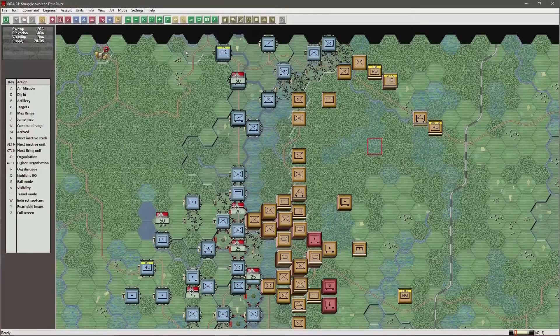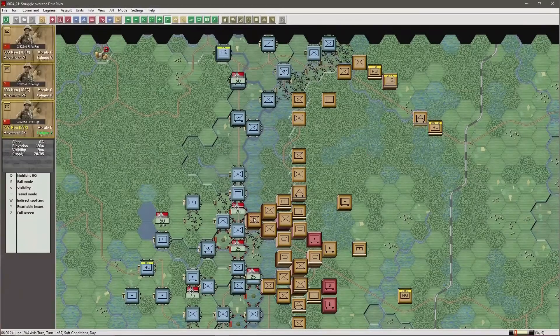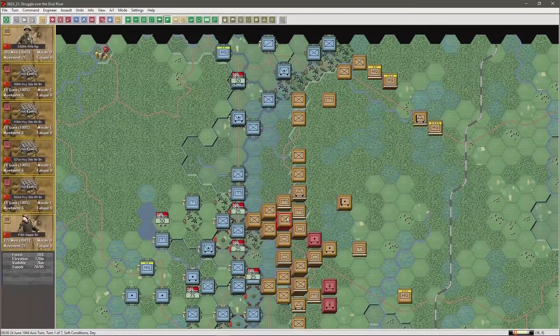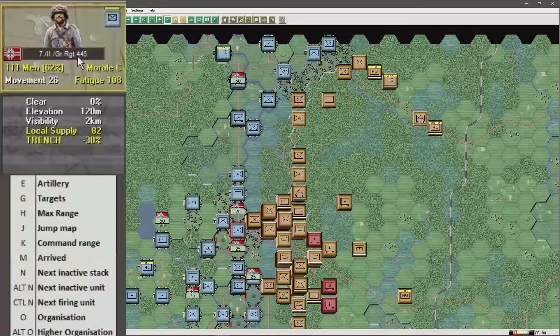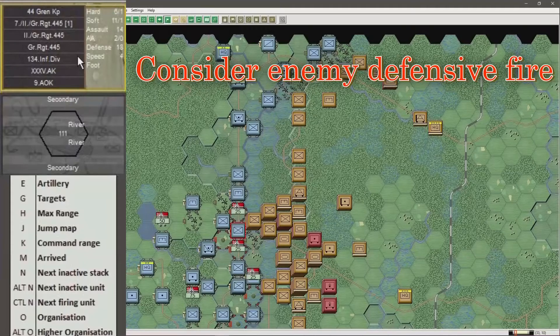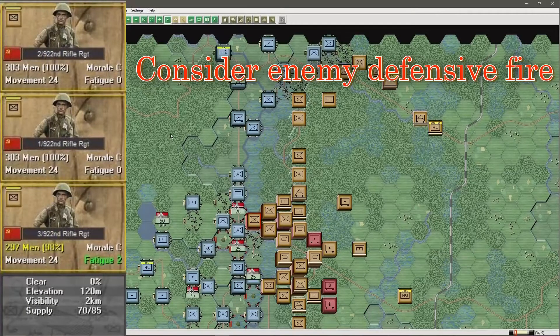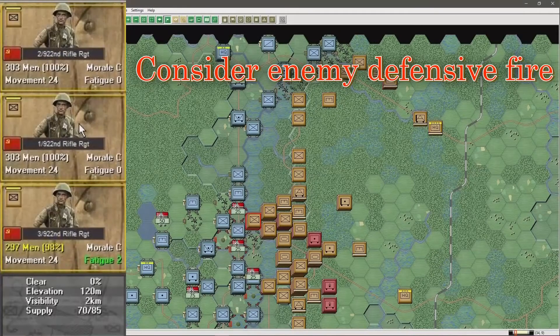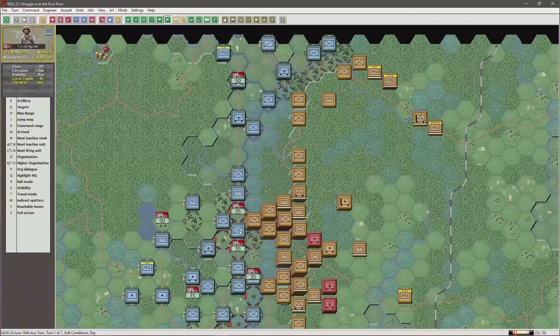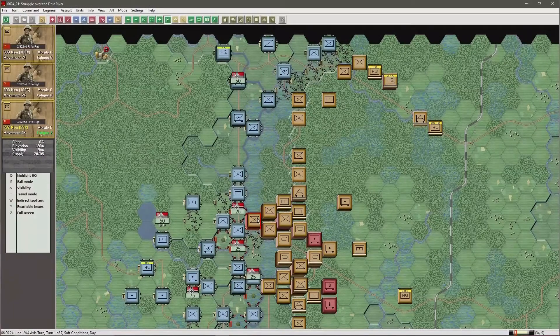Our main issue is there are stacks of Russian units with ample artillery support. Would it be wise, for instance with this unit the 7th Company 2nd Battalion 445th Grenadier Regiment, to attack three battalions of Russian infantry plus all that defending fire? I think all we are asking for at this stage is to get our unit disrupted and make it easier to be assaulted by the Soviet in the subsequent turn. So the general plan initially will be to desist from attacking the Soviets and drawing defensive fire.